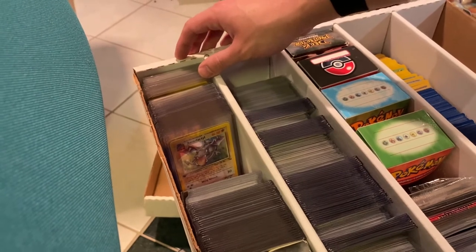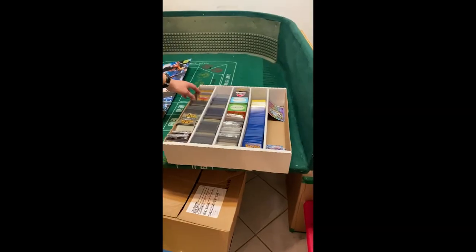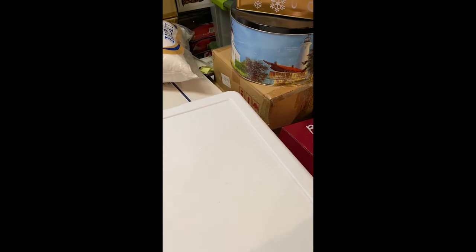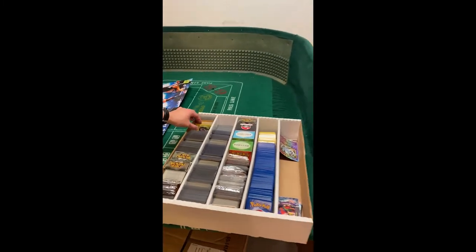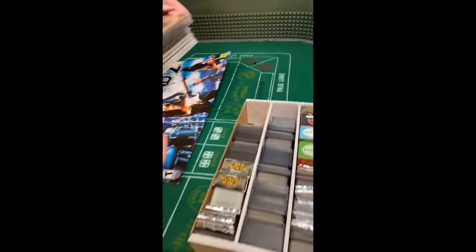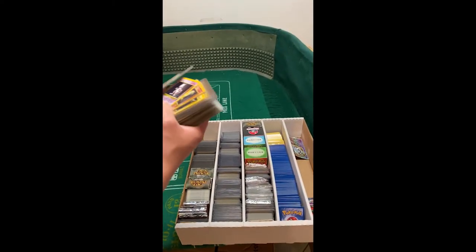Do we want to just fast forward to Base Set and then we can do Fossil later? All right, so we just repositioned so we can get a better shot. I'm going to try to get better shots of these cards. We haven't seen what we have and what we don't have yet. I'll flip past the Fossil. This isn't Base Set — this is Base Set 2.